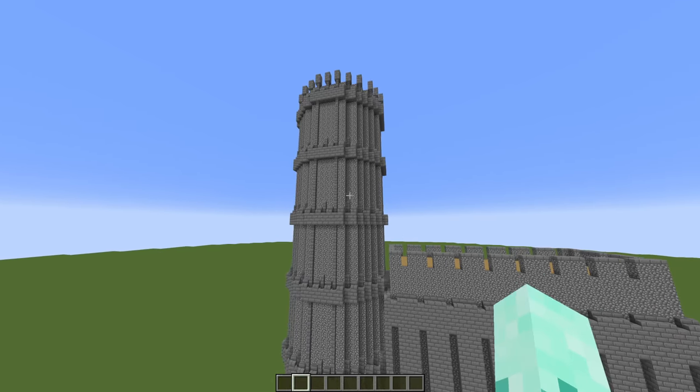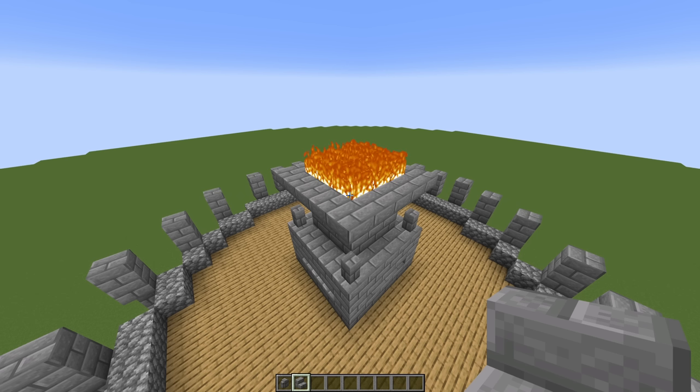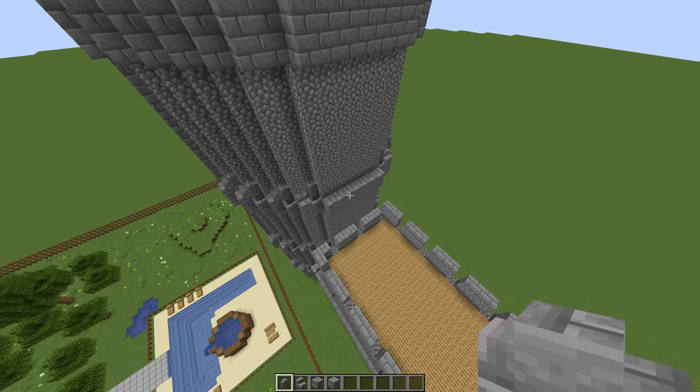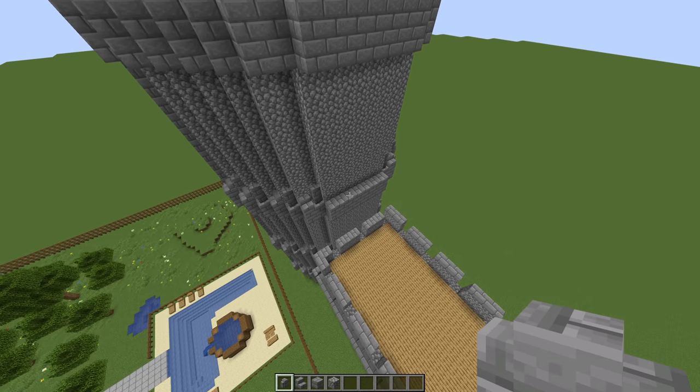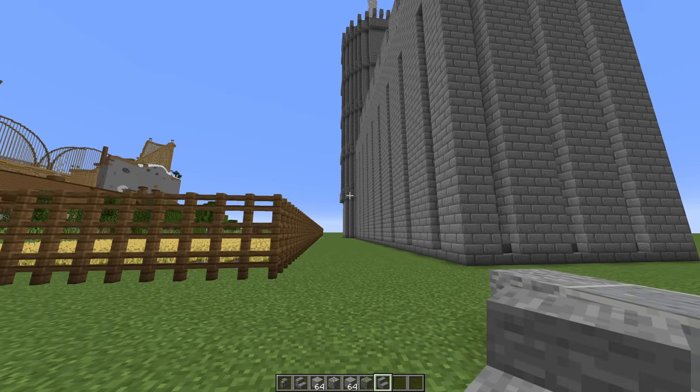The next build that we're going to be upgrading is the fortified wall. I think that the tower itself actually looks okay, but it's the wall that needs the upgrading. To start, I remove the fire and replace it with campfires. I think if I put walls here, it'll probably improve it. Now if I repeat this down there, it should make it look a lot better. I'm going to try using this block palette as a replacement for the cobblestone and see if it makes it look any better.